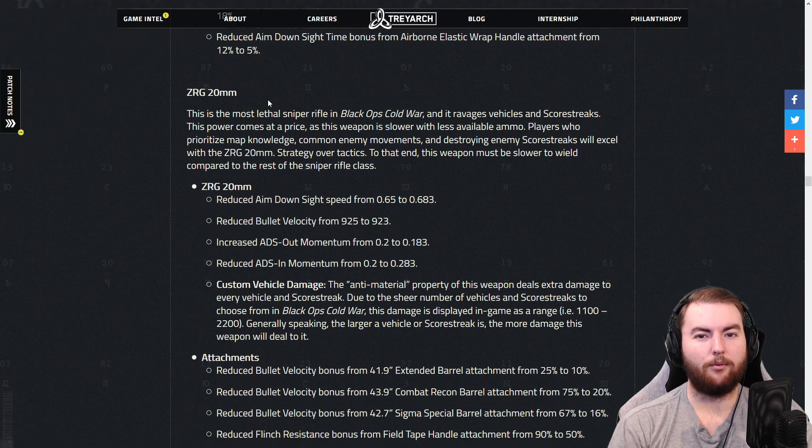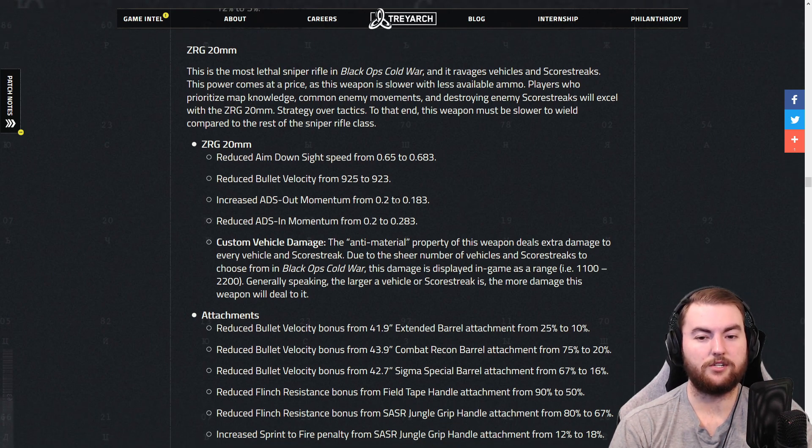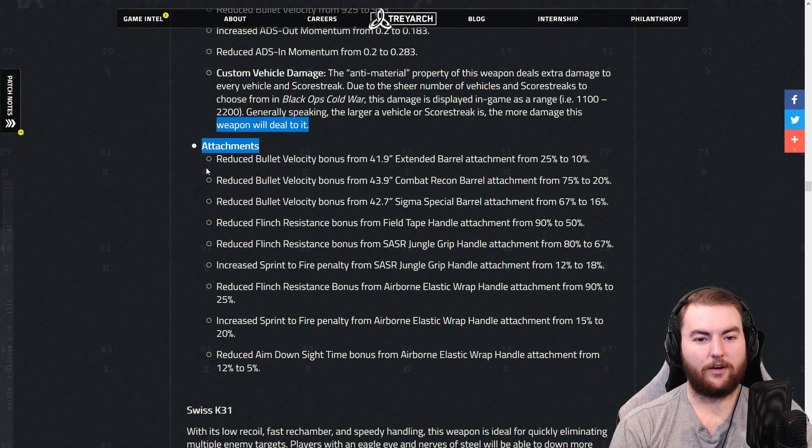The ZRG 20mm is the big bad boy — it's going to be slow, lean, mean, hitting those shots and absolutely blowing people apart. The aim down sight speed has been reduced by about 0.03 milliseconds, so a little slower. Bullet velocity reduced by two — not sure why they did that. The ADS out-momentum changed from 0.2 to 0.183, and the ADS in-momentum was increased from 0.2 to 0.283, so a little slower on the in and a little faster on the out. Again, changes across the board to attachments — bullet velocity, flinch resistance, sprint-to-fire speed, and aim down sight speed all changed.